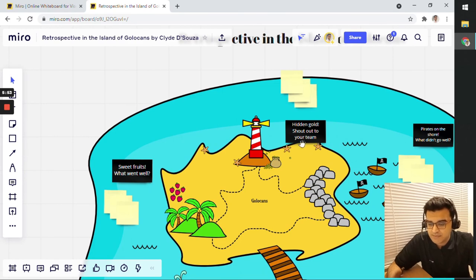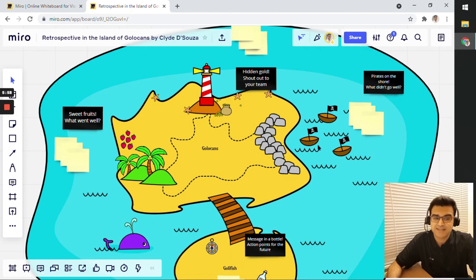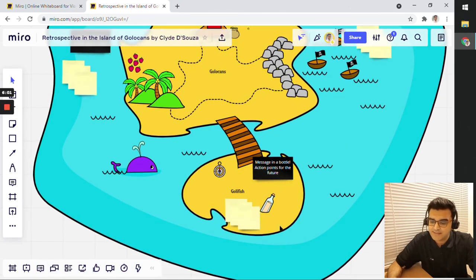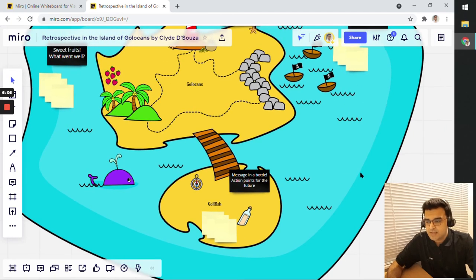So to recap: things that went well go on the west coast with the sweet fruits; shout-outs to team members go on the north island where the hidden gold is; things that didn't go well go on the east coast; and action points for the future go on the south island. That's a quick tour of 'Retrospective in the Island of Gullokans.' If you use Miro and this template, let me know in the comments. Thanks for watching and see you in another video.